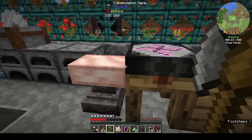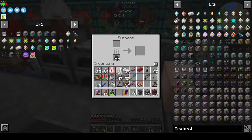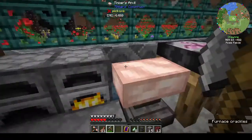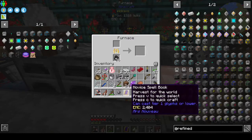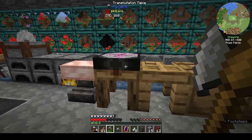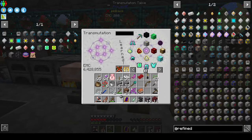Brad mentioned getting a pulley hose and pulling lava from the nether to get infinite lava. I looked into it and it's from the Create mod - I don't really like Create, but I'm going to give it a try, so that is definitely on the to-do list.